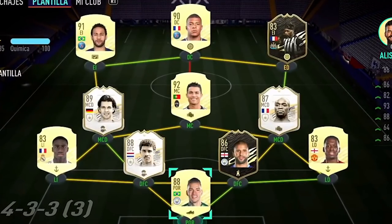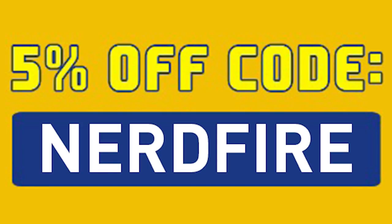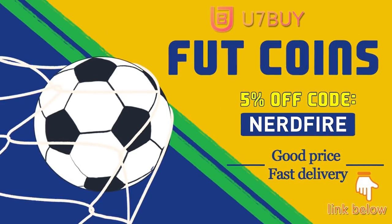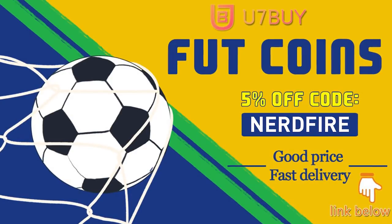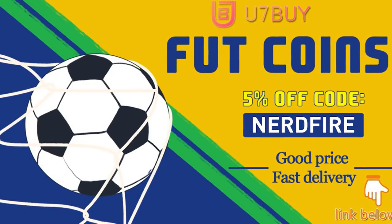Are you facing ridiculous teams and you're stuck with ones just like this? Well, look no further. Head over to u7buy.com and get yourself some FUT coins using the code NERDFIRE at the checkout for 5% off your order. It'll be linked in the description. They are cheap, safe, and the most reliable. So make sure you go ahead and check them out and make your team better than ever.